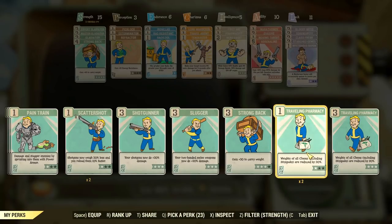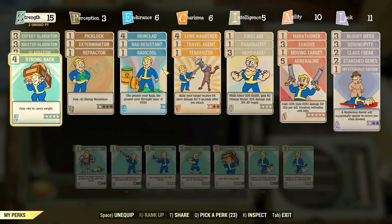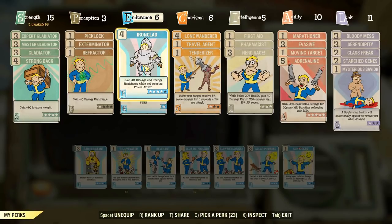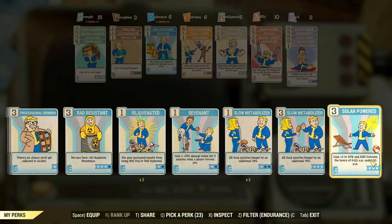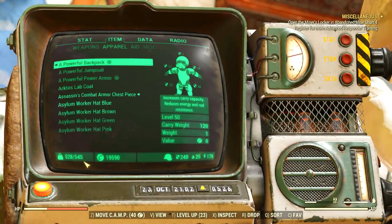Then you have perks like Travelling Pharmacy, and many others in strength like Bear Arms, Martial Artist, and Bandolier. These perks don't exactly increase your inventory space — they make it more optimal, allowing you to carry more with the same carry weight. Finally, we have Radicool, which can get you up to 5 strength depending on your radiation levels, and Solar Powered, which gives up to 3 strength and endurance during daytime. That's pretty much all the perks to boost your strength and carry weight.